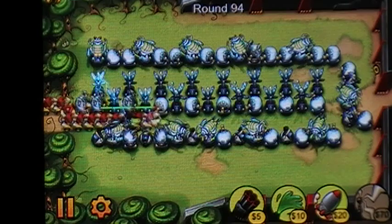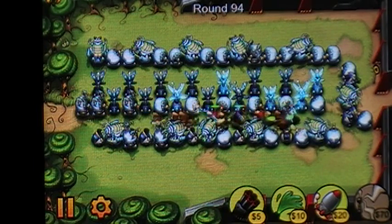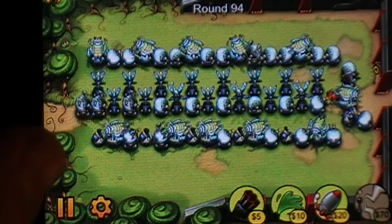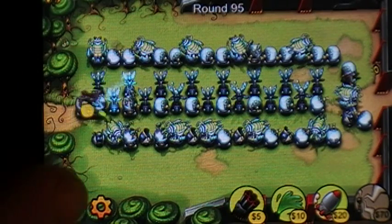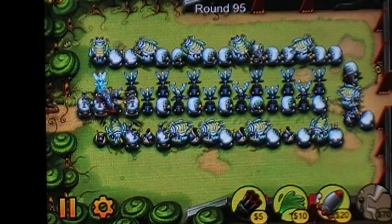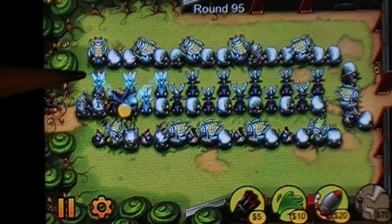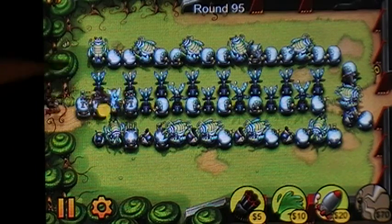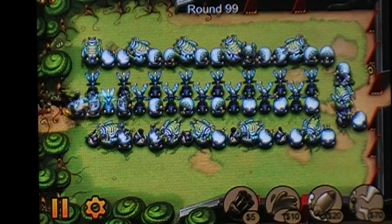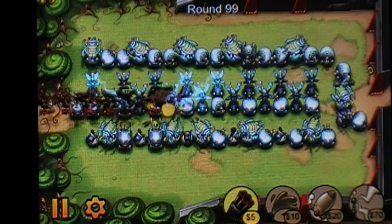Let's see this in action. At level 95, your only threat in this game is the helicopters. I have all these tesla towers right down the middle — about 14 or 15 of them — along with goo guns to slow enemies down. At level 99, this is the whole reason we built up the towers in the middle: just for these helicopters.